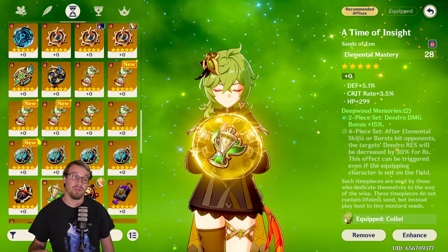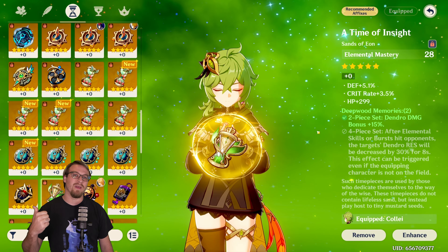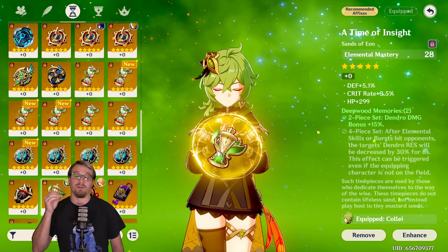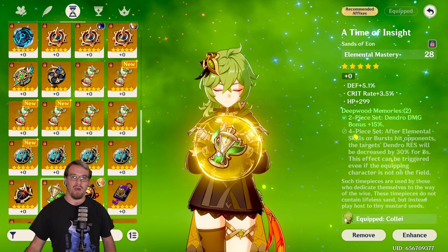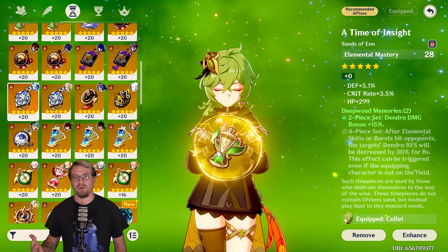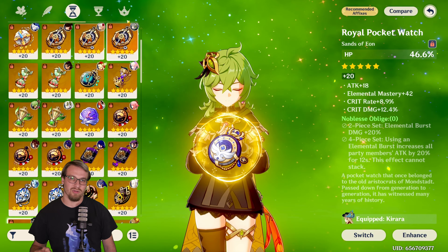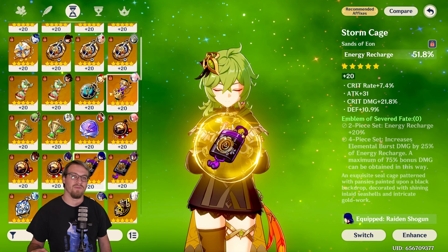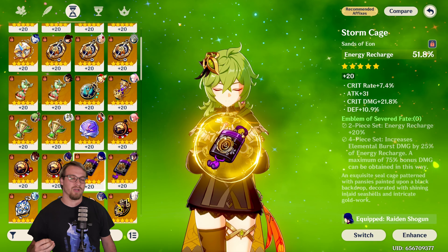For mid to late game, there are three really solid artifact options. First, Deepwood Memories — if you're running her in a dendro team and need a Deepwood user, she can be a very good one. It increases your dendro damage and drops the enemy's dendro resistance, which makes Hyperbloom do more damage, bountiful cores do more damage, and her overall damage go up. This is a phenomenal option if you don't have another Deepwood user on your dendro team.